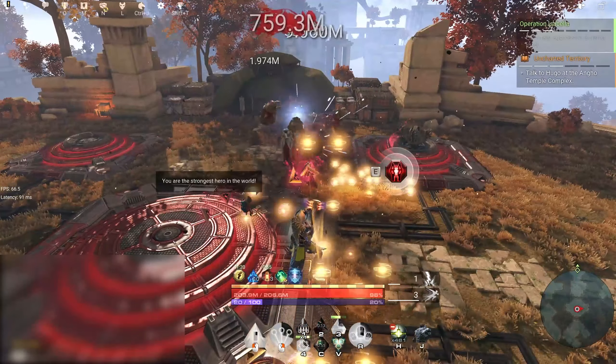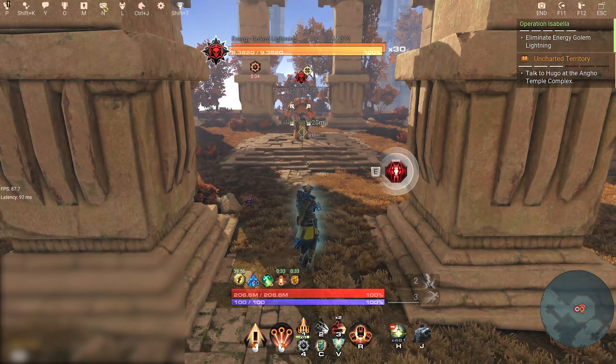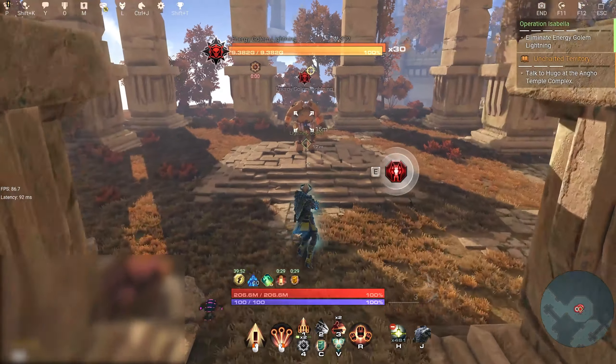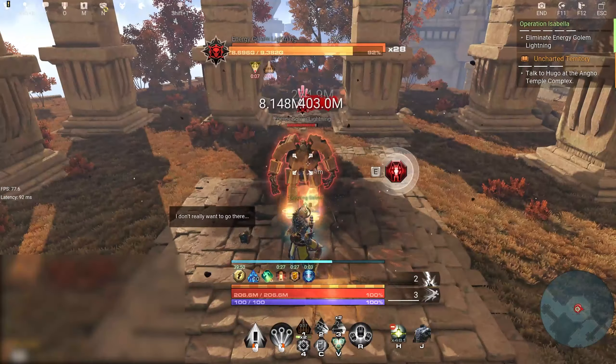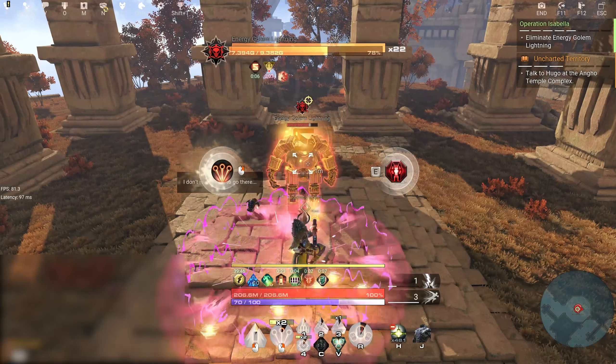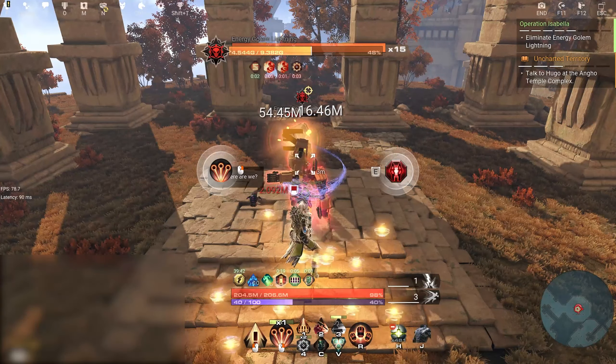Let's start with the basic attack. Instead of reloading after each shot, I think it would be good to have three charges that we can use in a row without reloading. When all three charges are used, then the class reloads to get three charges back. I think that would be a really good idea. Also, if the basic attack uses a companion attack, that would be really, really good as well.